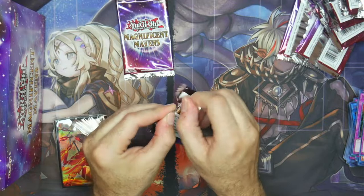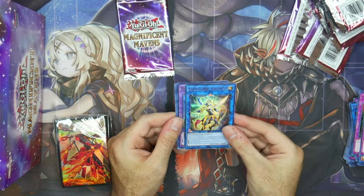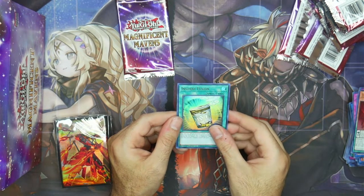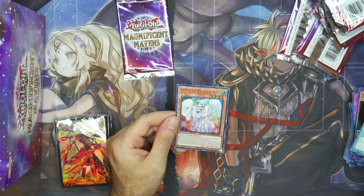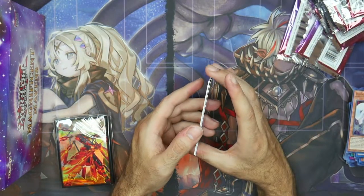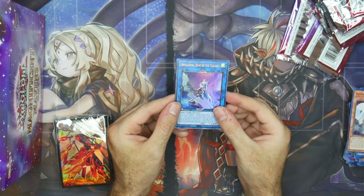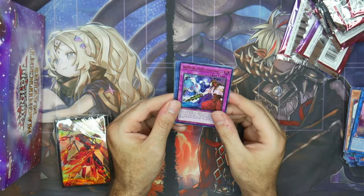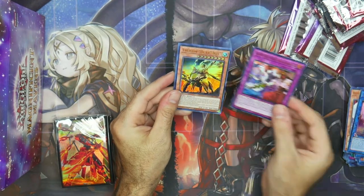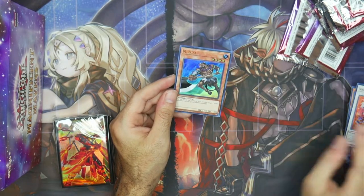This box is amazing — I'm rarely seeing any duplicates, which is nice. Black Luster Soldier, Soldier of Chaos. Witchcrafter Vice Madam. DD Savant Keffler. Instant Fusion. Rilliona, the Magistess of Ver. I'm liking the variety — Konami said they're at least trying to get variety so we're not seeing short-printed cards. Double Appaloosa! Ghost Meets Girl, a Masterful Mayakashi Saga, Therion Duke Yule, Zhen Ying, and Mizuki.